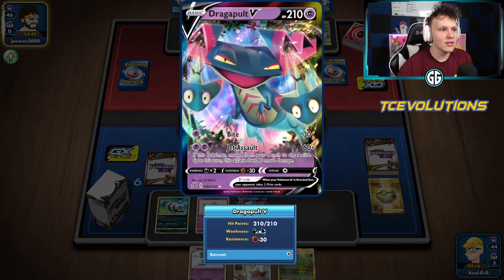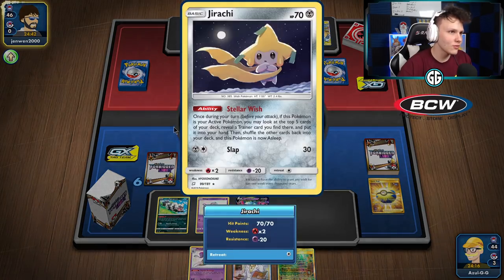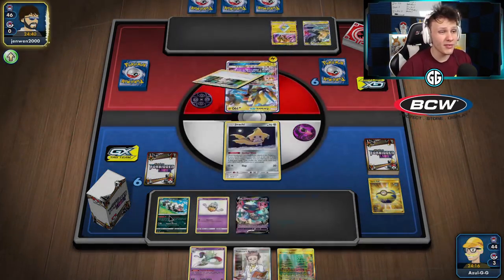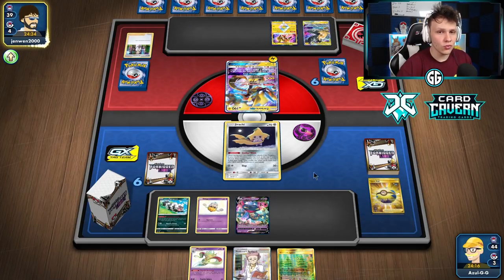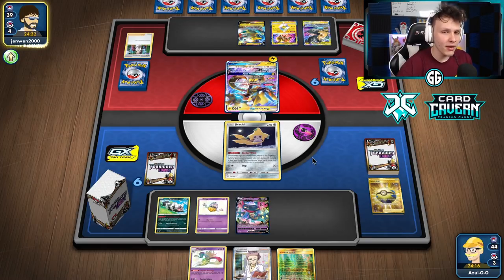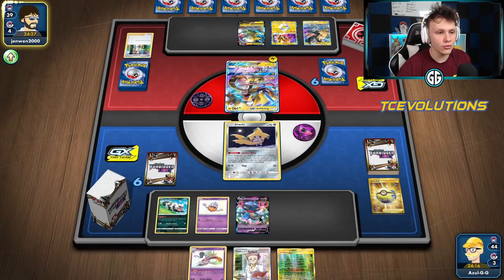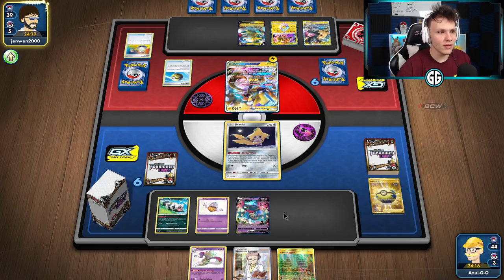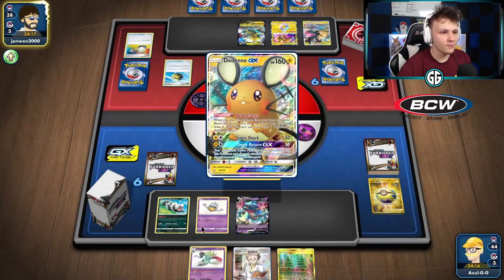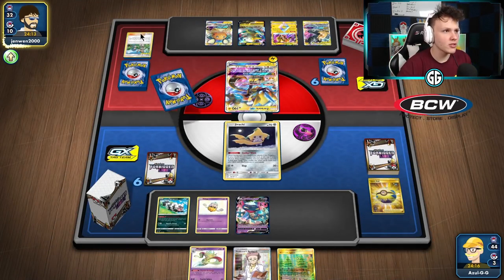We don't have anything to Viridian Forest away for an energy, but because of the Malamar we can evolve Inkay to Malamar, Psychic Recharge, attach an energy, V-Max, and then just need a Scoop Up Net or Switch card. If it's the Jirachi or Zigzagoon active after the Cale, we're sending up Zigzagoon. The power of Malamar is that if we just get Inkay in play, we still have a chance at a turn two Max Phantom.